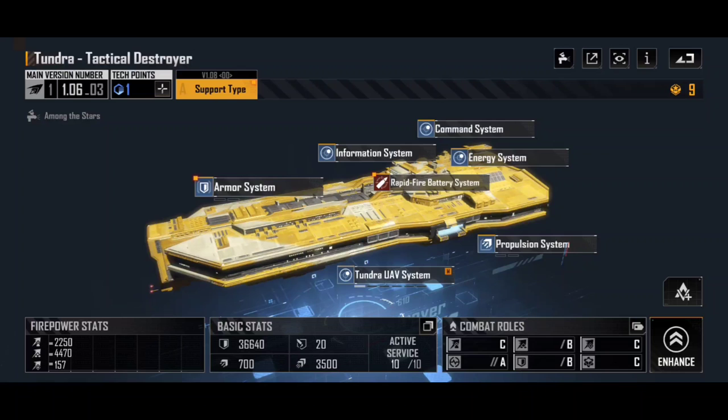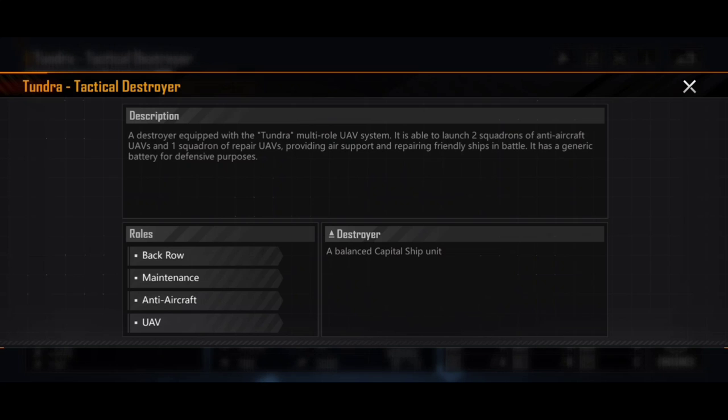Let's start by looking at the Tundra, referred to as a tactical destroyer. Looking at the combat roles for this NOMA Shipping Group ship, you'll see it has: back row, maintenance, anti-aircraft, and UAV. Back row means it's in the back of your fleet and usually one of the last ships for target priority. Anti-aircraft means its weapons are designed to take out aircraft. UAV is new — the Tundra is equipped with the Tundra multi-role UAV system, able to launch two squadrons of anti-aircraft UAVs and one squadron of repair UAVs. These drones fly around, defend against enemy aircraft, and repair other ships — that's what the maintenance role means.